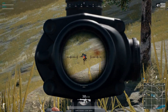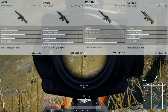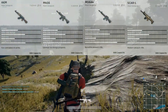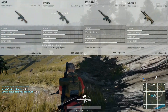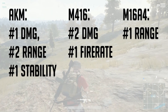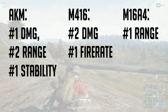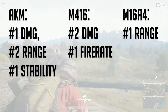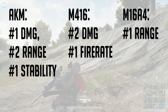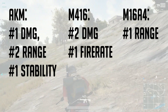First of all, we're taking a look at the assault rifles. We have the AKM, M16, M4, and the SCAR. The stats should be on screen right now. The AKM has the highest damage while the rest are equal. The one with the longest range is the M16, with the AKM coming in second, while the SCAR and M4 have the exact same range. The best stability is the AKM and M4, and the highest fire rate for full auto weapons is the M4.